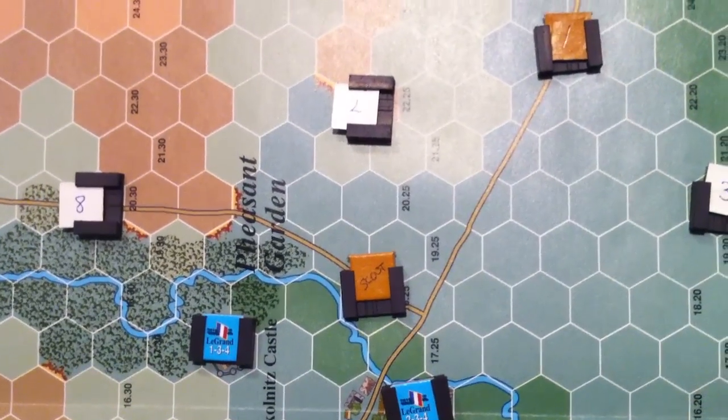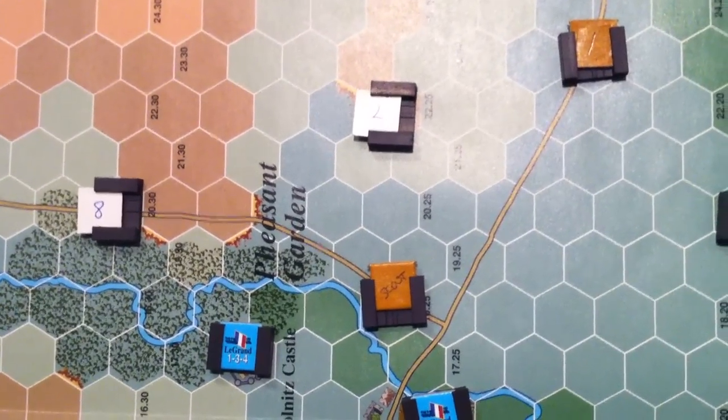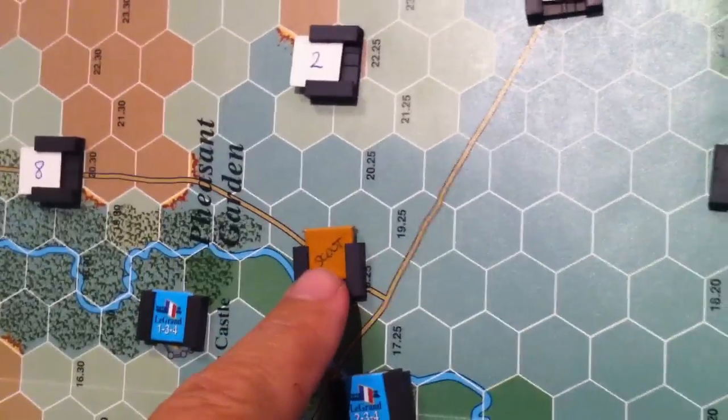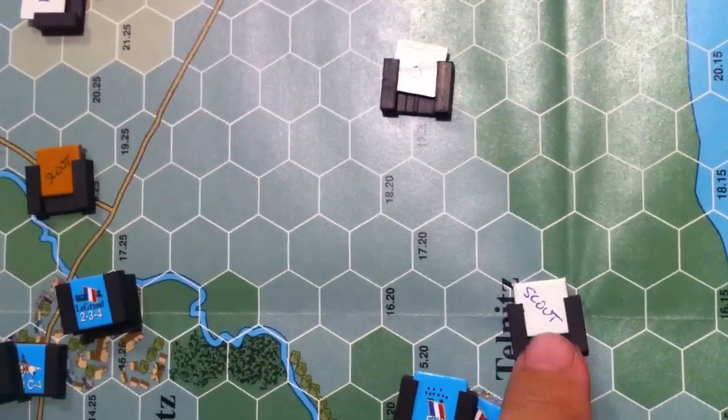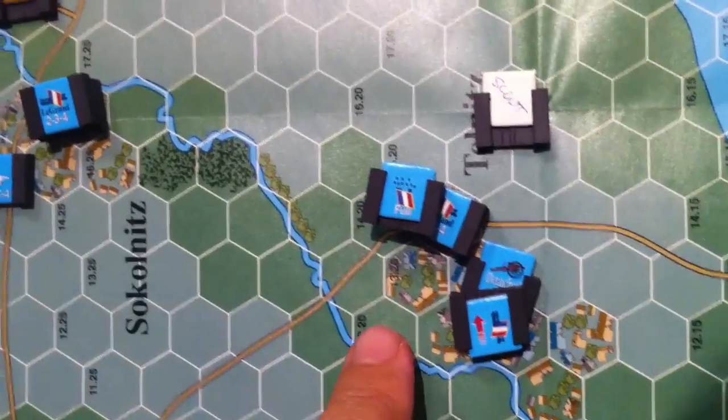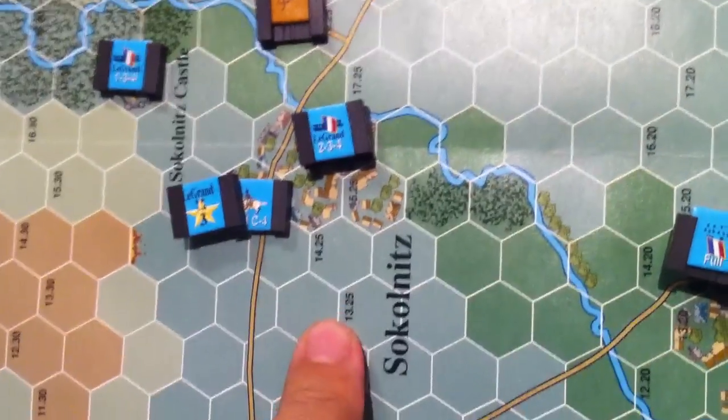We're in the very beginning of the movement phase for Turn 2 for the Allies. The scouts here and here have moved and exposed the units that are in Telnits, the Pheasant Garden, and so-called Linits.